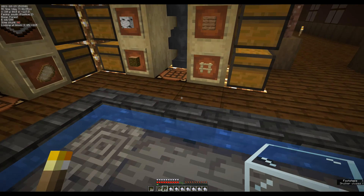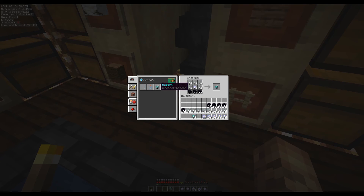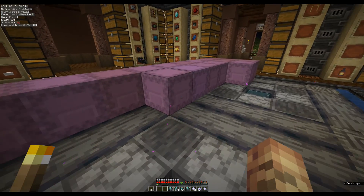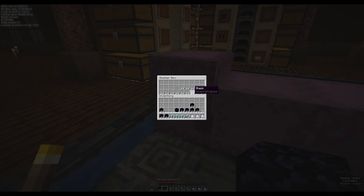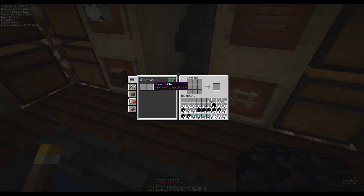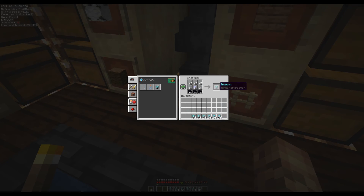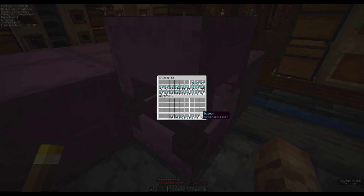The math was pretty easy here on how much we needed. All of these shulkers should be completely empty except for the ones we're putting beacons in when we're finished. This should make a complete even number of beacons — no material left. And this should fill up this shulker. And it did.